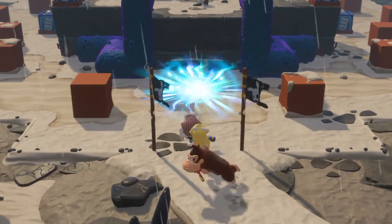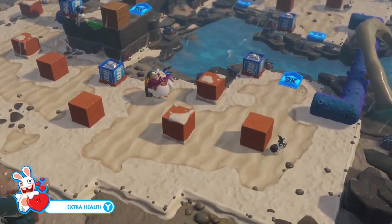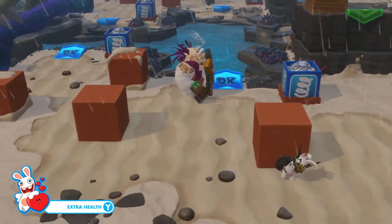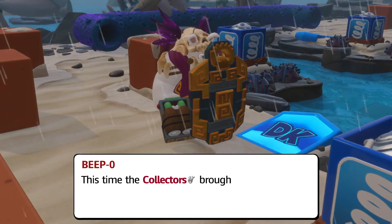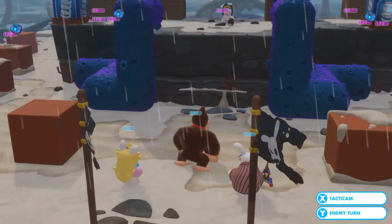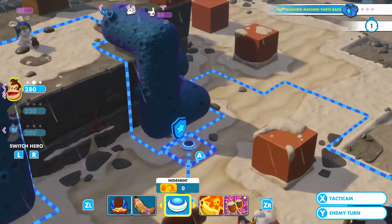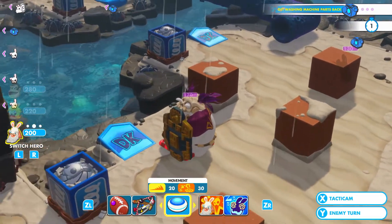What we have to do in Battle 3 is get the washing machine parts back. There are more thieves or collectors, and we have Bucklers for the first time. This time the collectors brought in their big brothers — the Bucklers — big, bad and shielded. Here's a tip: you'll need to flank Bucklers so your attacks aren't blocked by that shield of theirs. Or use reaction shots.